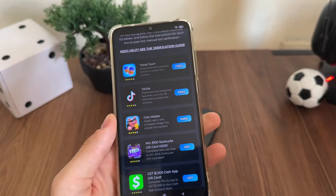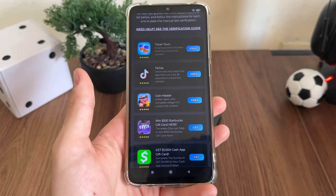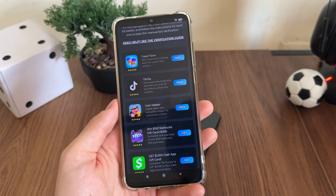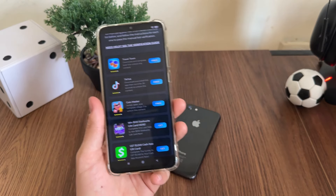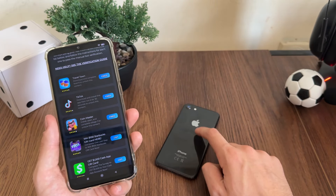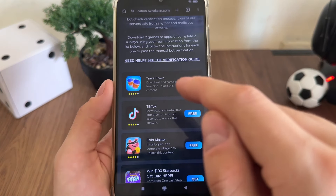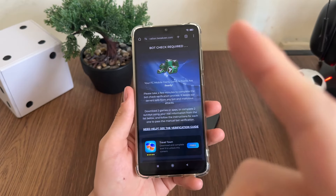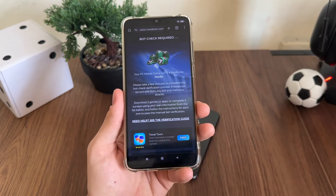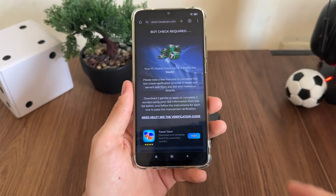You click 'Free', click 'Go' and it will redirect you to the official publisher. If you're using Android it will start downloading from Google Play, and if you're using iOS it will download from the App Store. I will download these two and see — when I complete the two tasks I'll be right back. Let's see together if it will actually work and if we'll actually receive our coins, gems and points.